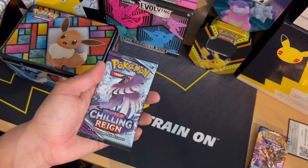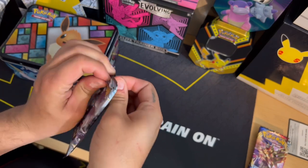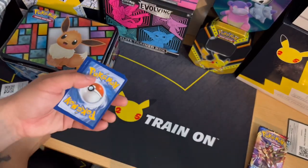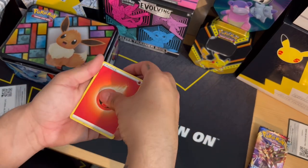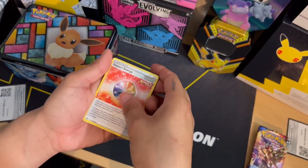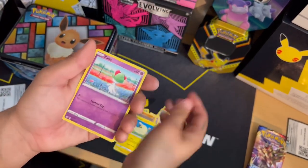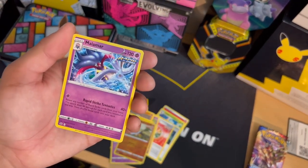All right guys, for Chilling Reign we're going to be on the hunt for the Blaziken VMAX Alternative Art. Let's see if we can pull that one. We got: Energy, Whole Cemetery, Impact Energy, Slowpoke, Weedle, Mareep, Ralts, and a non-holo Malamar.